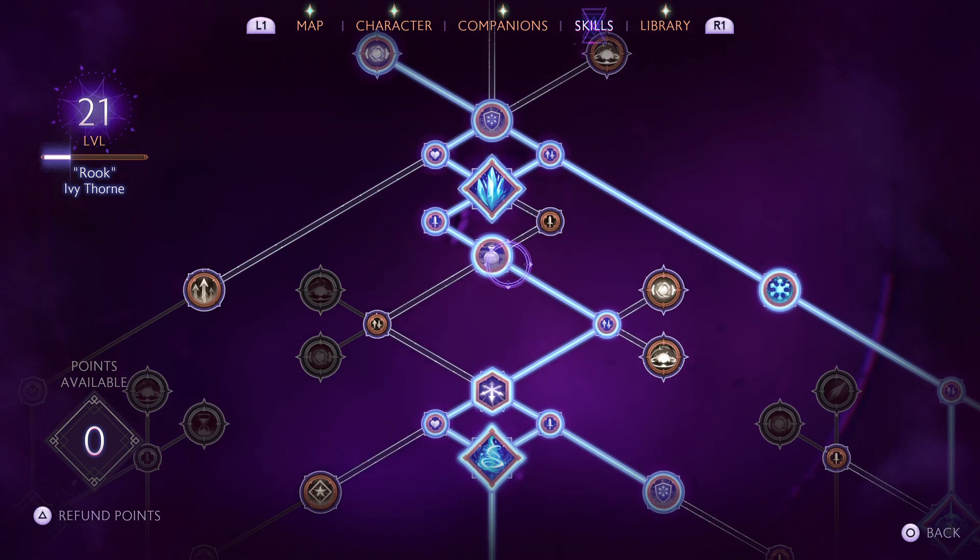We're going to come up to Frost Nova. This is a really good area-of-control effect — freeze your enemies to the bone if they get too close. It puts ability damage at plus 15, which is really good, and it's a nice way of containing the battlefield.